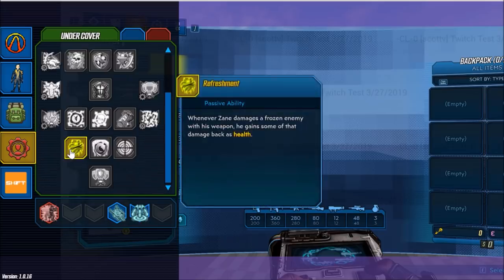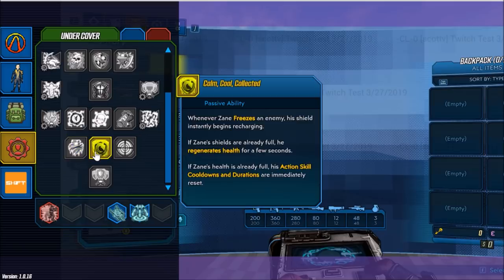We have Refreshment — whenever Zane damages a frozen enemy with his weapon, he gains some of that damage back as health. And next we have Calm, Cool, and Collected. When Zane freezes an enemy, his shields instantly begin recharging. If Zane's shields are already full, he regenerates health for a few seconds. If Zane's health is already full, his action skill cooldowns and durations are immediately reset.